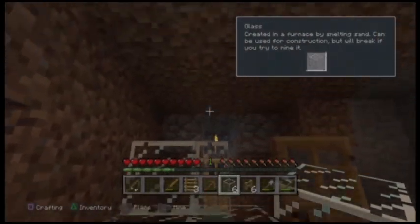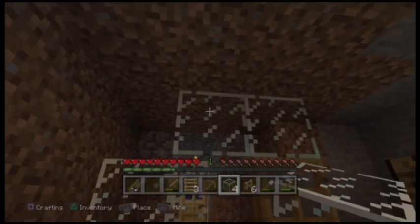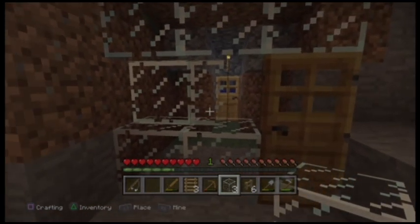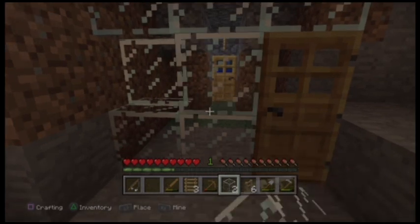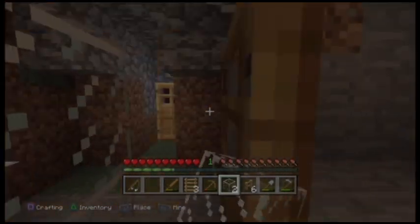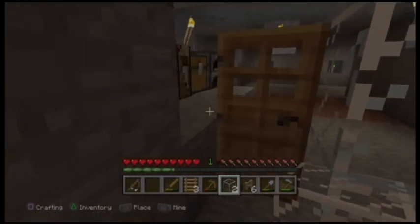I stopped using the pane glass so much and decided just to use the glass blocks. Personally I think it looks better — it looks cleaner. As you can tell I like the aesthetics, I like the more symmetrical look. I try to go for smooth lines and make the house look impressive as opposed to just a functional piece of real estate.